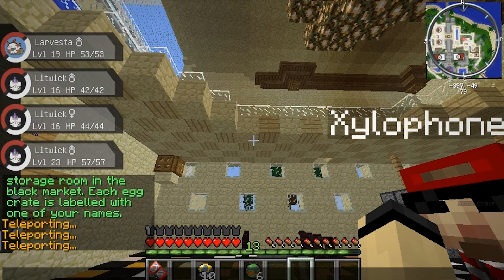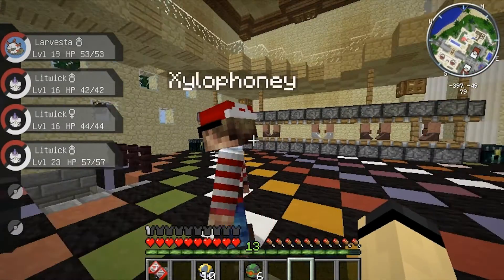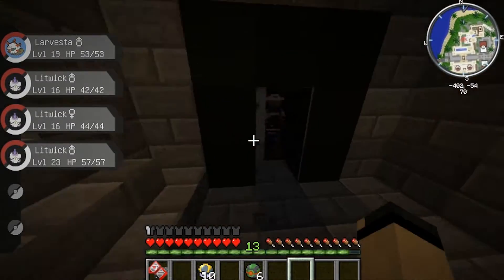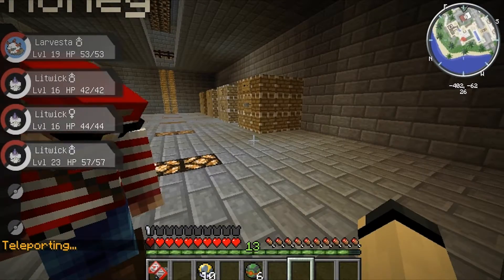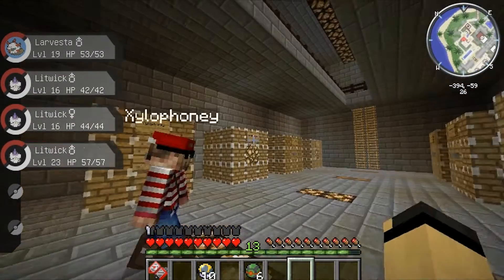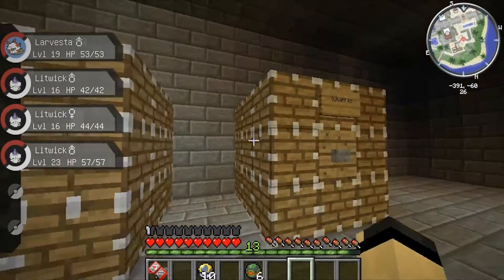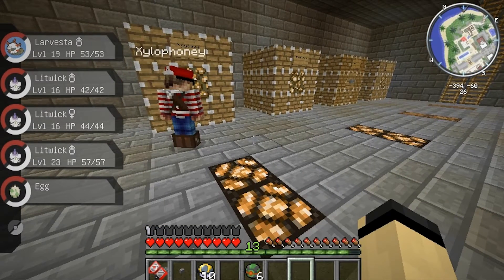Each crate is labeled with one of our names, so this is — wait a minute — that's probably the room with all the poke loot. The loot! And Pokemon is too — wait, well I guess there's my name on it. We're the first two crates.